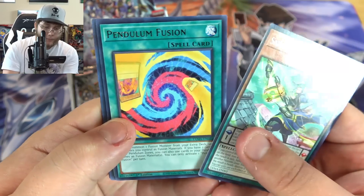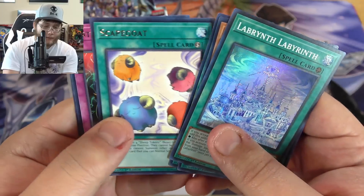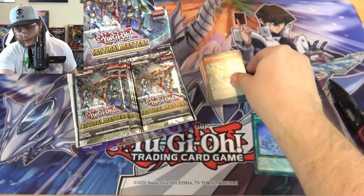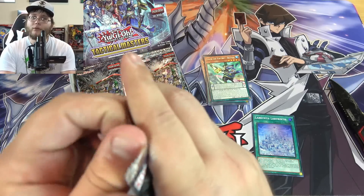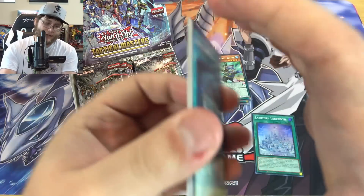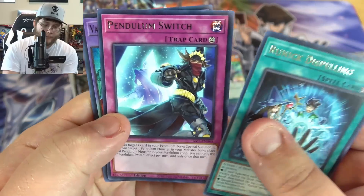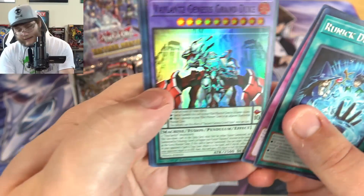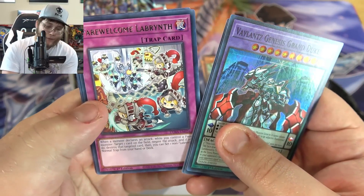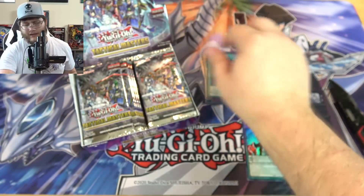Here's one of the Valiance — the archer one, pendulum fusion. We have a Labyrinth field spell, Scapegoat, Anti-Spell Fragrance, more Labyrinth, and Solemn Strike — that's kind of interesting. I forgot that you'd normally get the holos in the middle; that throws me off. I'm more used to all supers and secret rares with these kinds of sets. Runic dispelling — it's like a first-person sort of thing. Pendulum Switch, Valiant Genesis, and Grand Duke, one of their pendulum fusions.